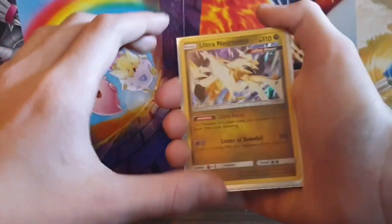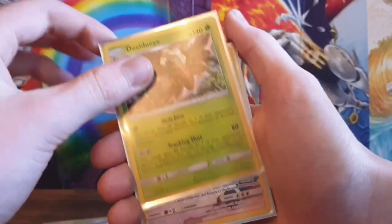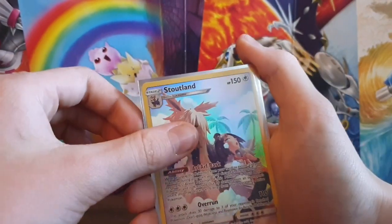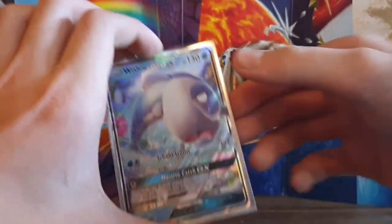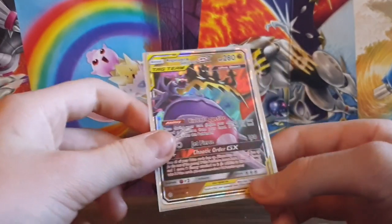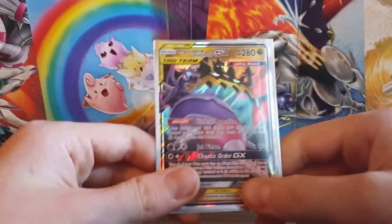Here's the recap of today's video: we've got an Ultra Beast Ultra Necrozma holo card, a Rosa trainer holo card, a Decidueye holo card, a Stoutland character card - if you watch the anime you know how much of a legend Stoutland is with that Litten, so sad! - the legendary Wishiwashi GX that everybody wants to pull, and the Naganadel and Guzzlord GX tag team ultra beast - I say Naganadel, it sounds the coolest.